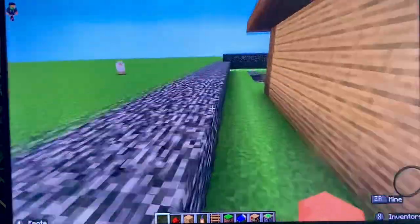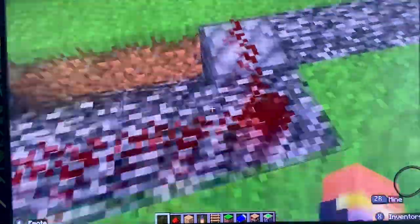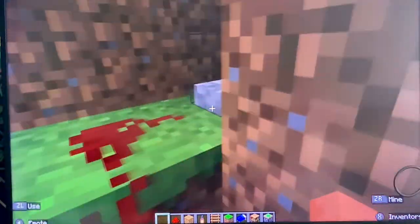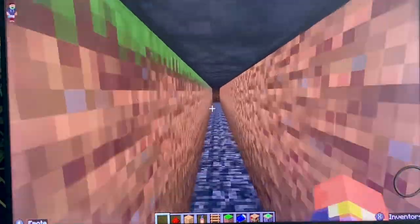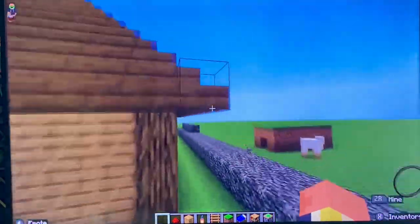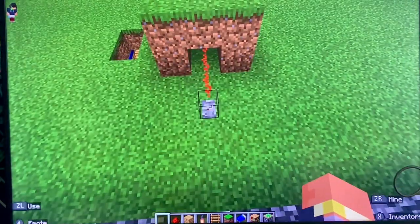Okay, let me go up to my house. The next secret is how to block yourself in. First, get redstone, attach it, go down here and flip the lever — and then you're stuck, but you can get out later. I might build a little hotel here. Comment if you want me to do that.